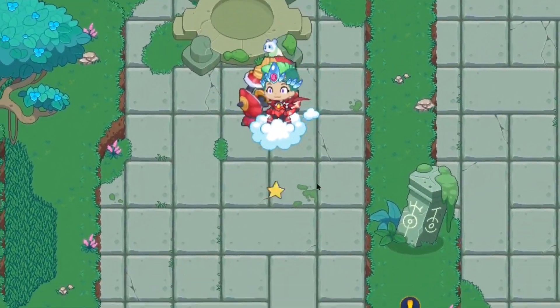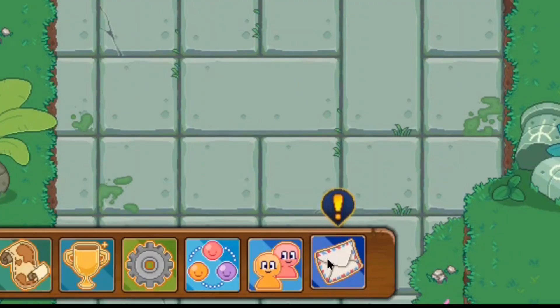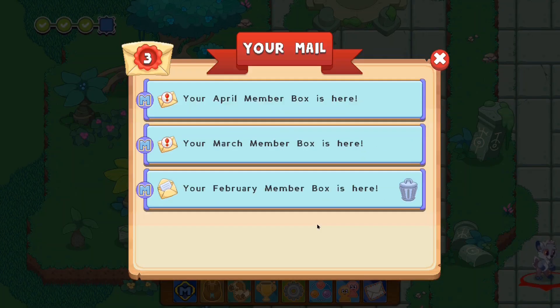But now, to the membership box we go. So if you check your mailbox, you guys will notice that we have achieved ourselves the April membership box and the March membership box, along with the February membership box. This is amazing - 3 membership boxes. Seems like I did not put membership on this account for a while. But yeah, we basically have ourselves the April membership box.